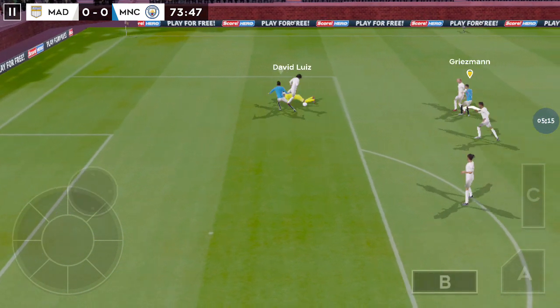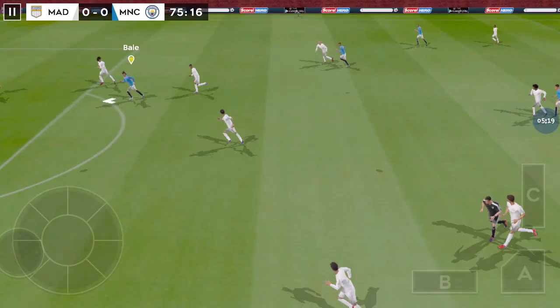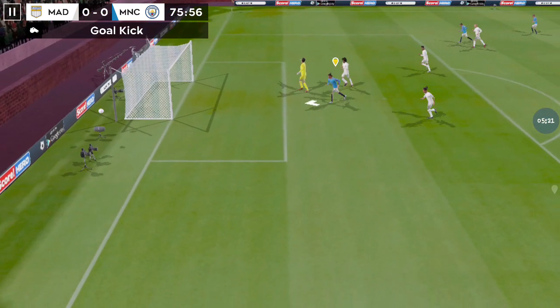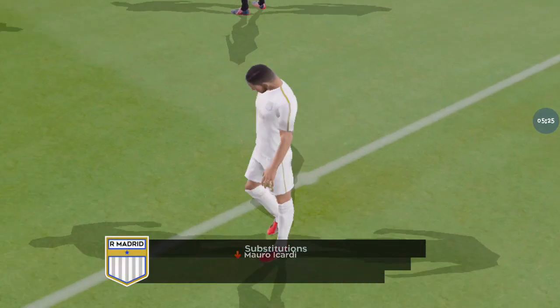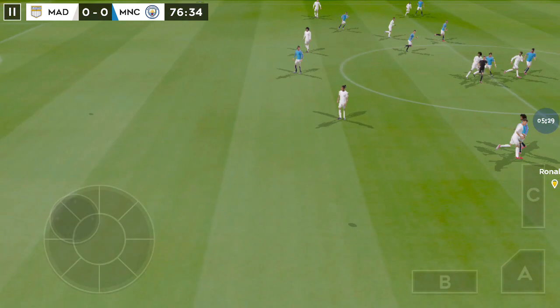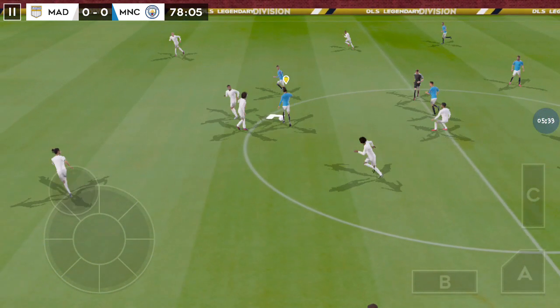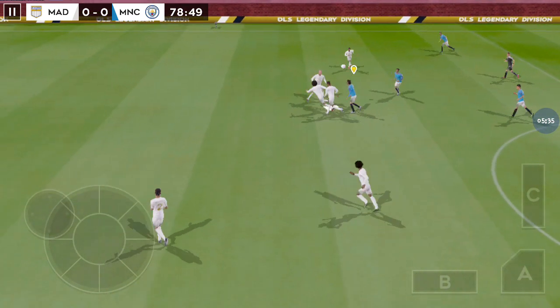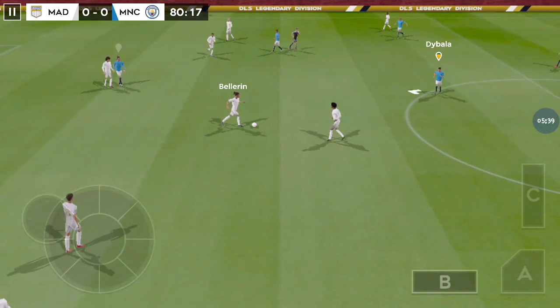He's knocked it long. Tries his luck from distance — that's nicely played. Has a crack from distance. Oh, that was a real chance. Time for a fresh player to enter the fray. The keeper hits the goal kick long. He's headed the ball forward. This is Bale — great dribbling. Could there be a winning goal here?